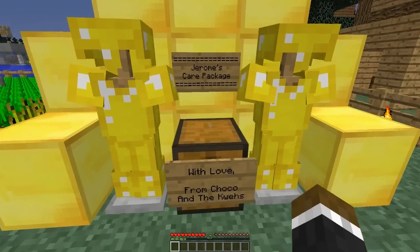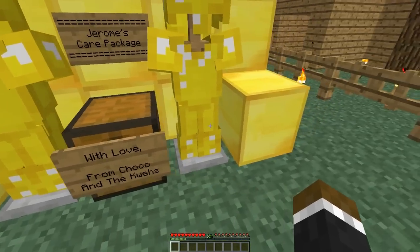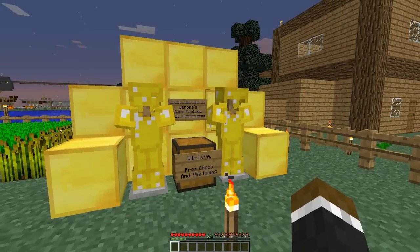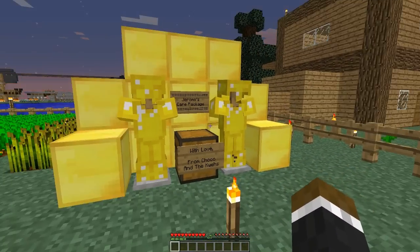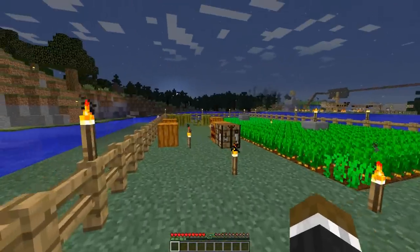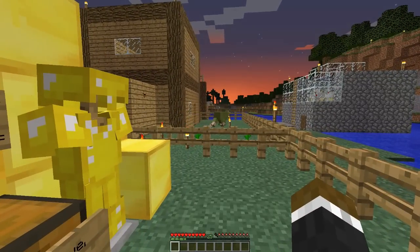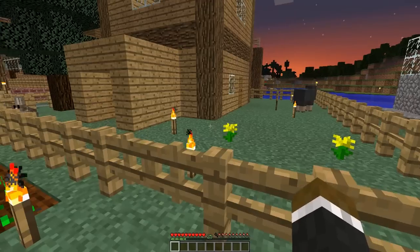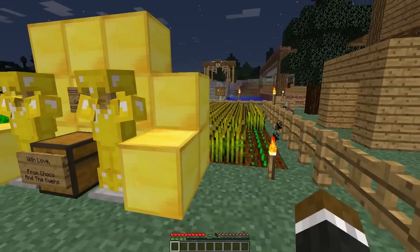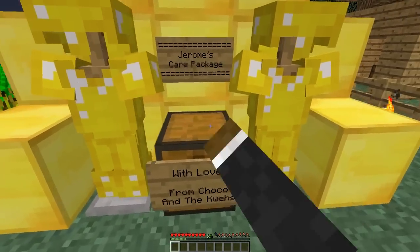Jerome's Care Package, with love from Choco and the quiz. Thank you, Choco, this is amazing that you did this for me and I really appreciate it. Look at this awesome gold throne he gave us. We might move it somewhere - I wanna leave it here for now till I know what to do with it. Leave a comment - what should we do with this? Should we move it, keep it, or just take the resources and harvest them? It is really cool, I do love it.